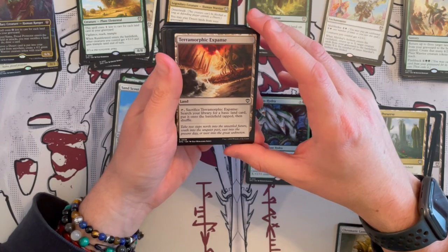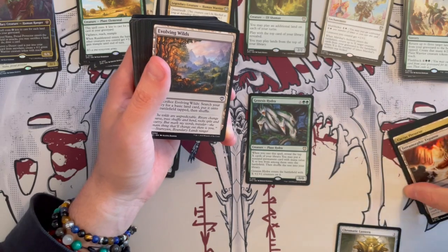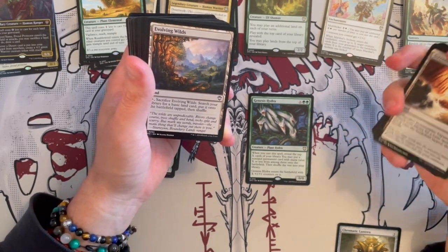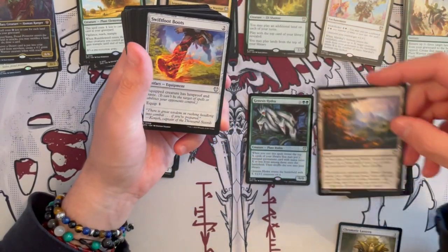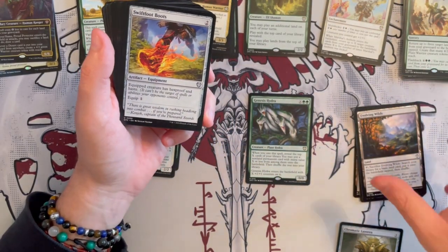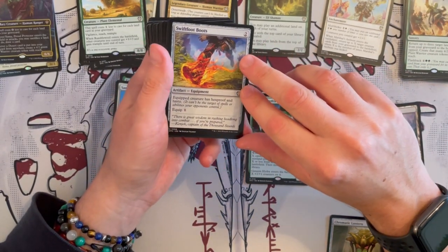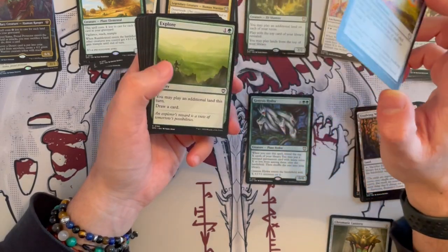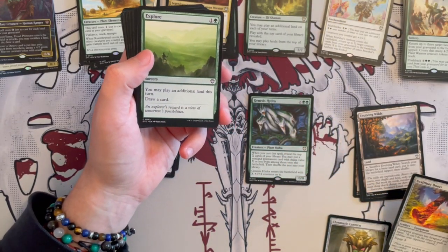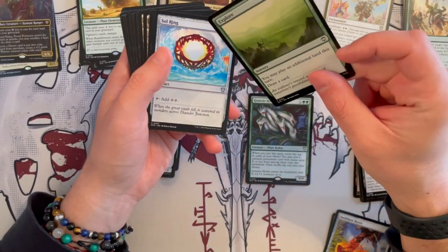Then we have Terramorphic Expanse — search your library for a basic land card, put it on the battlefield tapped, then shuffle. This is a lot of the effects that get you to landfall — really nice. Same for Evolving Wilds. Usually these cards are kind of meh in the deck, but in this kind of deck they might be really good. Then we have the Swiftfoot Boots — hexproof and haste, very, very nice. Then we get an X spell that costs 4 — you may play an additional land this turn and draw a card. Important in this kind of deck, absolutely.